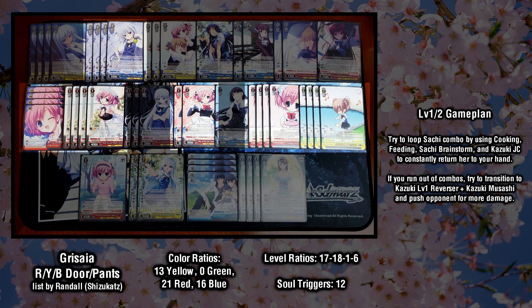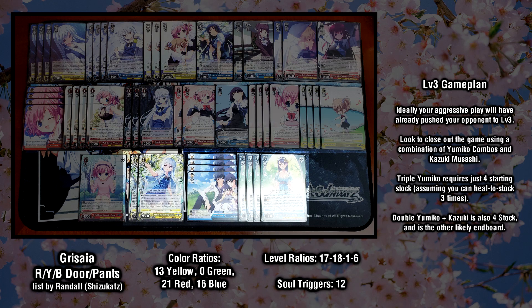In the mid game, your primary goal is to loop the Saatchi combo. Use her climax combo to get Saatchi and cooking into your hand, which you can then use to get Saatchi back on the next turn. Additional options to recur Saatchi back into your hand are the feeding event as well as the level 0 Kazuki JC. Hopefully you can redraw into her door climax, trigger a pants to get one back, or at least draw a pants so you can use Chizuru climax swap to get the climax back and continue comboing. As you start to run out of steam, you can continue the aggression with cards like the Kazuki level 1 reverser and the Kazuki Musashi early play. Finally, look to end with multiple copies of your Yumiko combo as well as Kazuki Musashi. Ideally you're playing a relatively fast game because of all the damage you push onto your opponent, but if the game goes long, you have the option of using the stock swap mode of Yumiko combo to ruin your opponent if they're trying to compress.